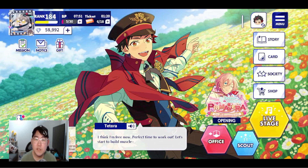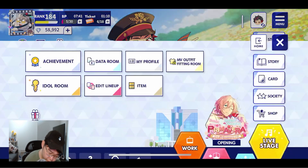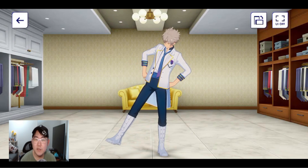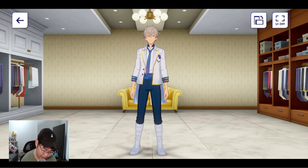One of the biggest features being added is a feature that's already in the JP version of the game, which is the music video outfit fitting room. To access it, you just need to press the menu — it'll be right here in the middle — and once you press it, you'll be entering the fitting room. This is just such a cool feature add to the game.